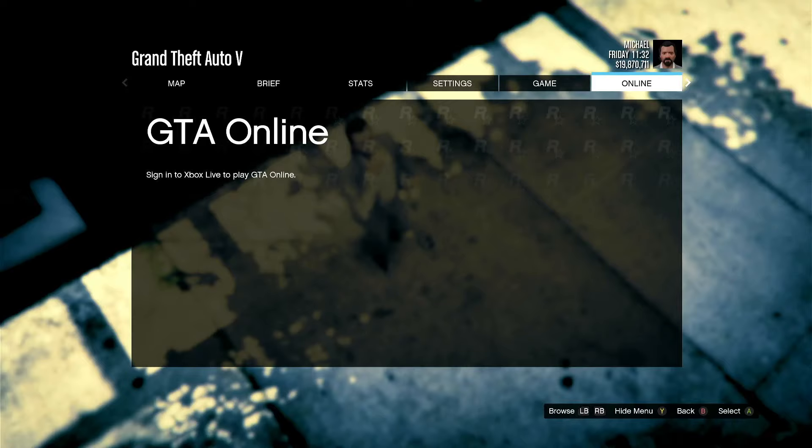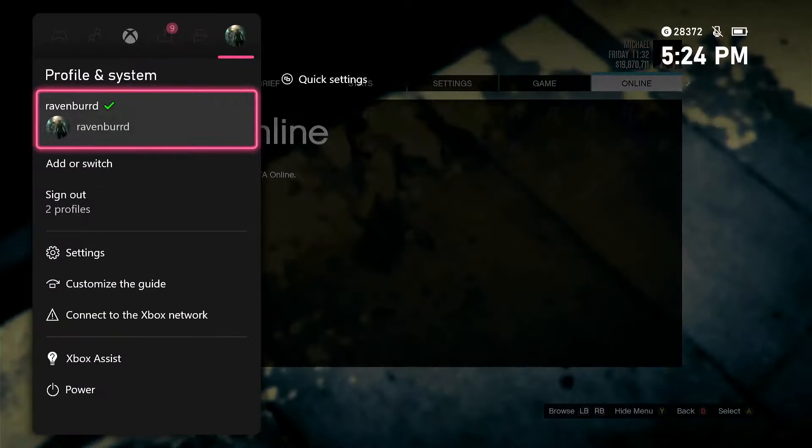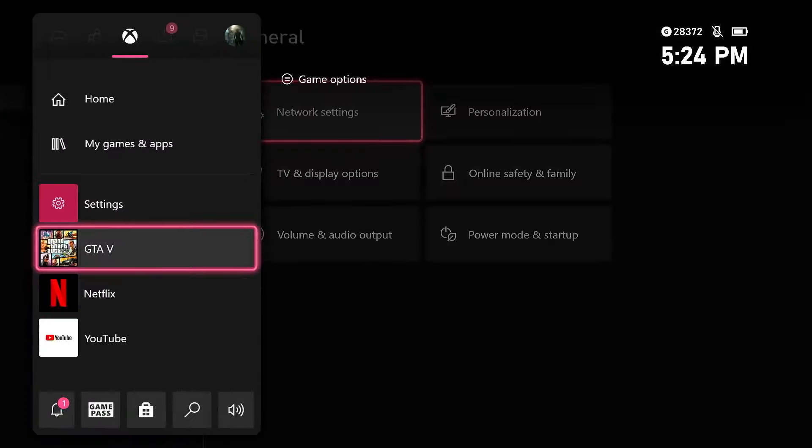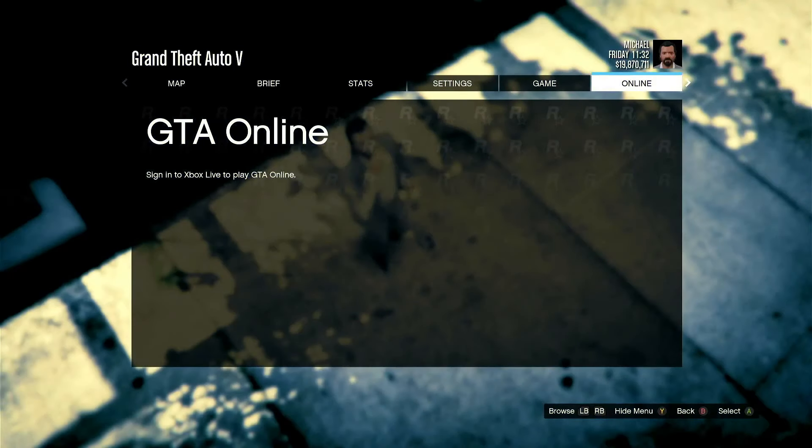For Xbox, same thing — go to settings, network settings, hit go online, and then straight back into GTA. You're gonna wait for the tab to bring up all the options that you usually get.